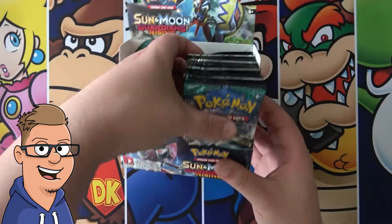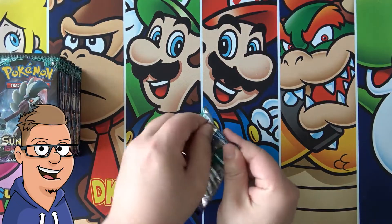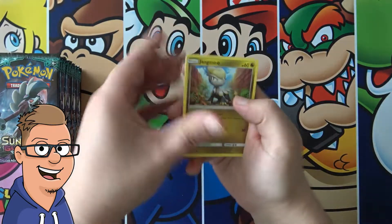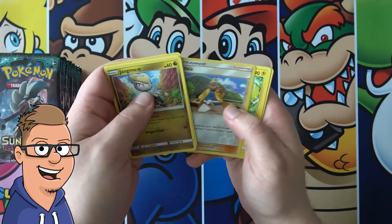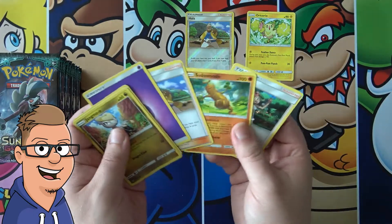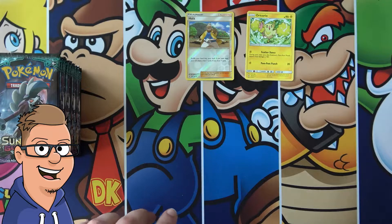Without further ado, let's get into the last packs. Hopefully there are more sweet cards hiding in this box. Wimpod, Machamp, Wailmer, Stufful - hollow reverse, pretty good - and Oricorio non-holo. Nothing too special for the first pack here, not even a good trainer card.